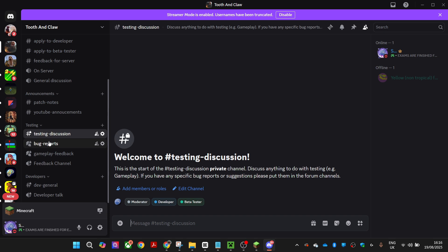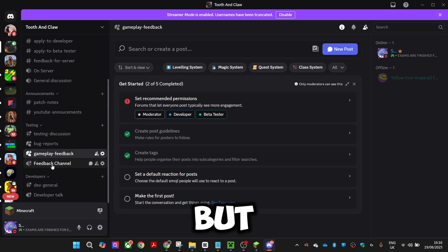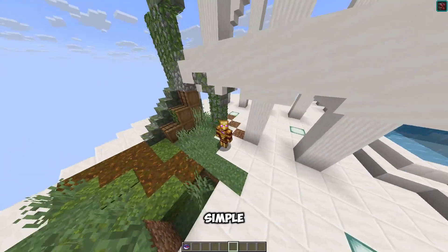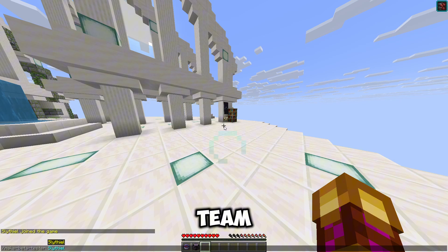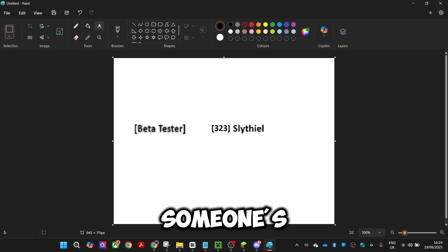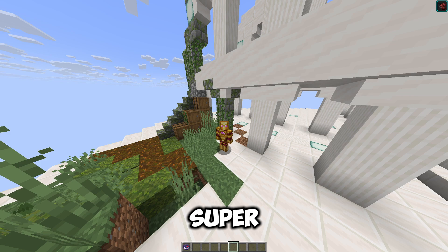For the first three days of the server dropping, I'm actually just giving beta tester rank to anyone who joins, but after that you'll have to apply on the Discord. If you're interested, the coding for the rank system is pretty simple — we just use scoreboards which have teams and then make a special team prefix. In the future this might get more complicated, say if I wanted a title for someone's rank, their most impressive achievement, and their level, but for now it's super easy to implement.